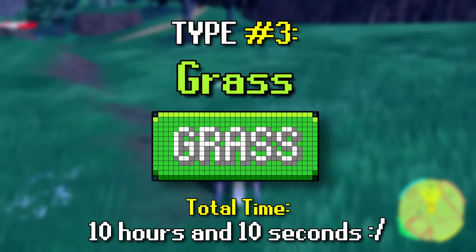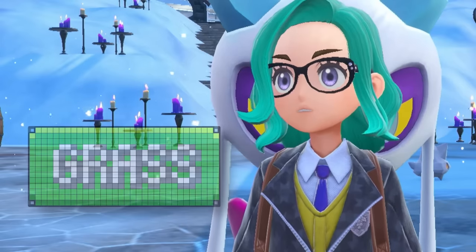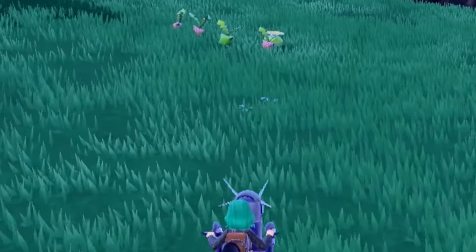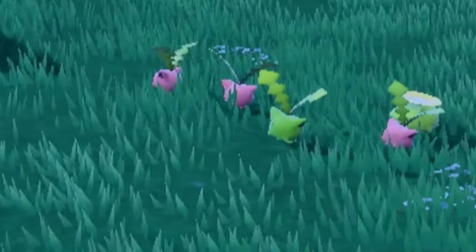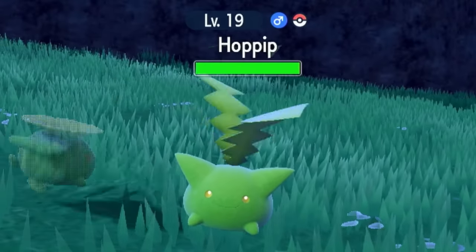I spent the next hour or so hunting for a shiny Gulpin with a poison encounter sandwich. But this is the grass section — Gulpin isn't a grass type. Shiny Hoppip! A cute little dude, especially with his helicopter head.